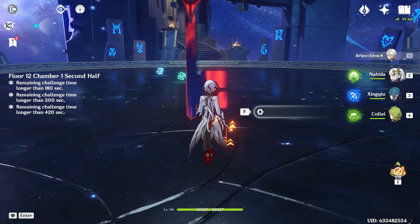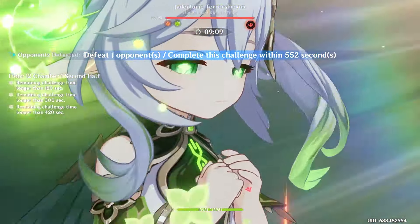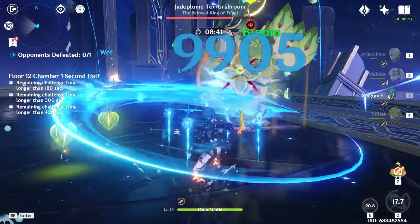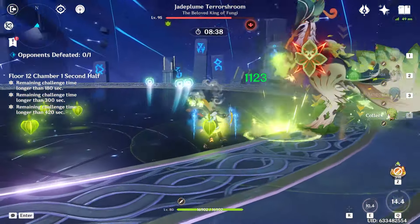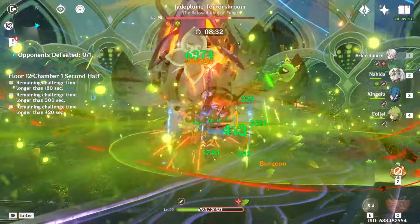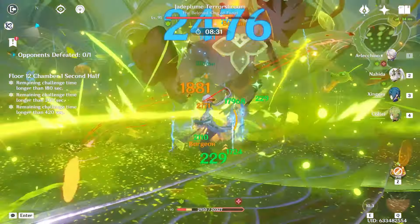After our successful testing, it's time to see if we can make this off-meta team meta by putting it up against Floor 12 of the Spiral Abyss. We start with Arlechino's skill, go into Nihita's burst, then Zingcho's burst, skill and everything, then absorb the Bond of Life. We're a bit outside Kale's range, which is unfortunate, but we reset our rotation with her skill — and I think that was pretty good.